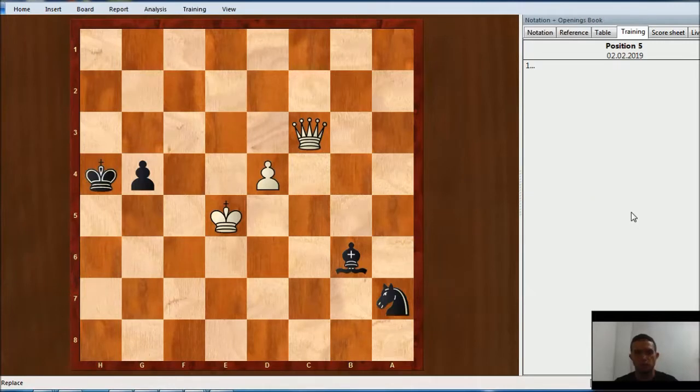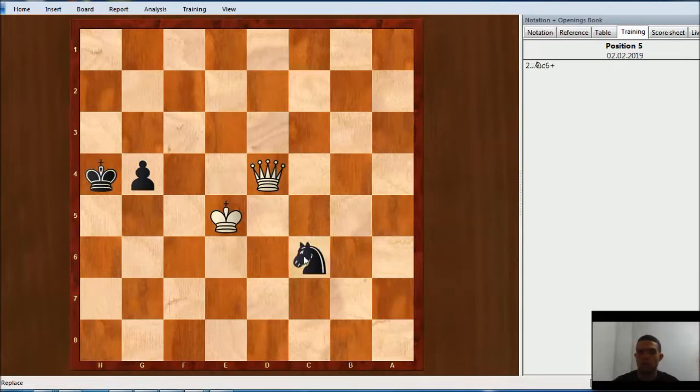It is Black to move here, and Black can win this position. They have a bishop and a knight versus a queen. There is this amazing line: the first move here is Bishop takes d4. White has two options — King takes bishop, but then Knight b5. And after Queen takes bishop, then Knight c6. In both lines, Black takes the queen and wins with this pawn.